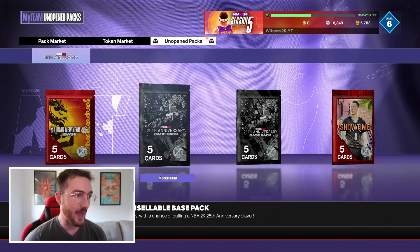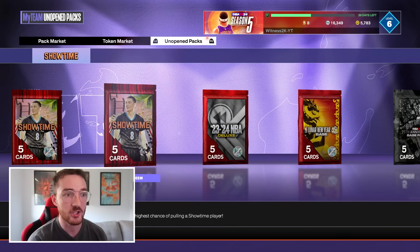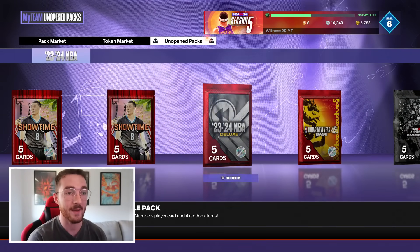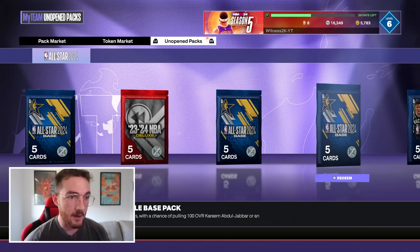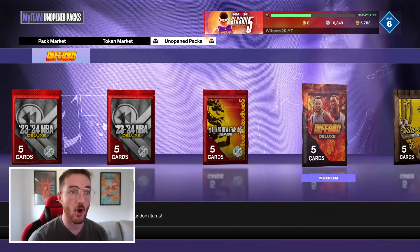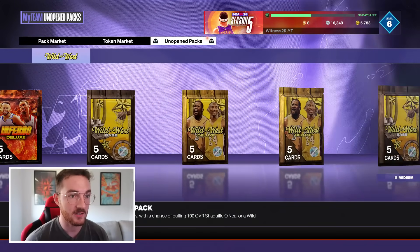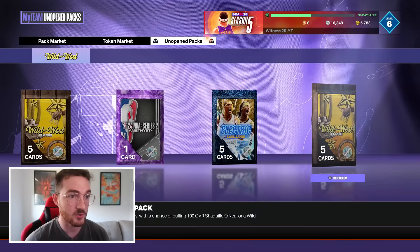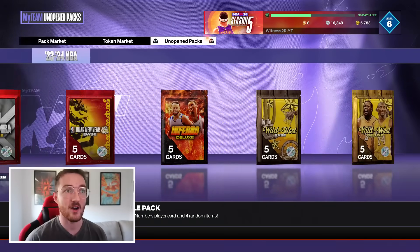We have Lunar New Year packs, 25th Anniversary Showtime — this Showtime is sellable so I really want a big hit out of that — 23/24 NBA Deluxe, All-Star packs, Deluxe All-Star packs, more Lunar Inferno which is also sellable, Wild West packs, Electric, and an Emitter Series 2 pack.